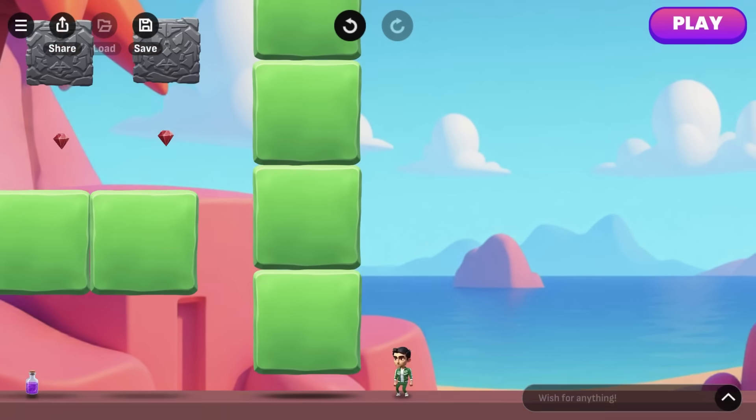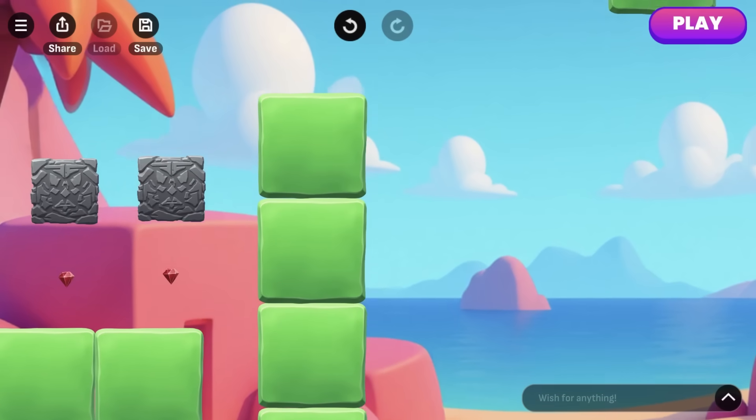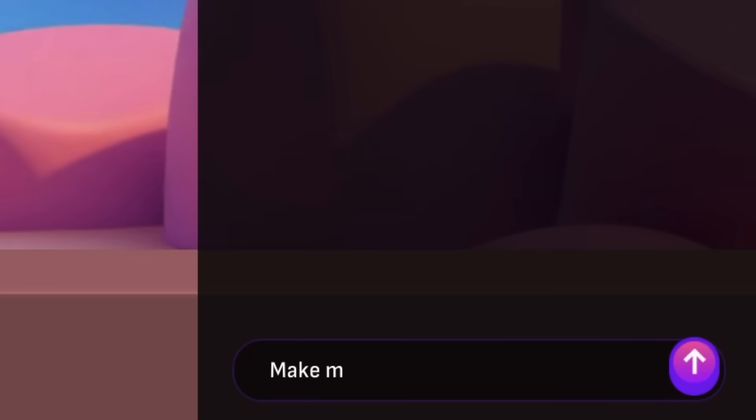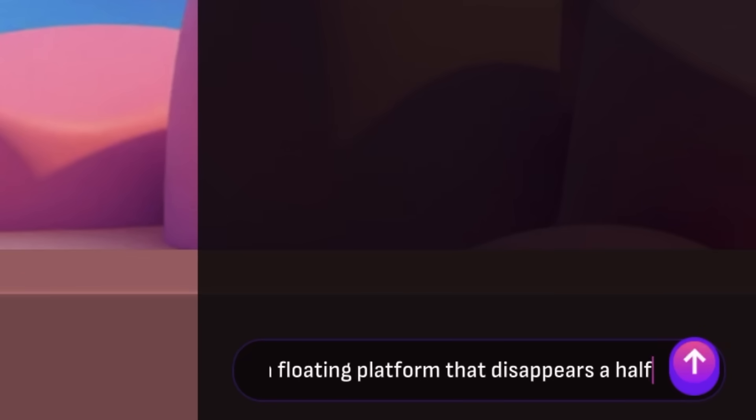Got lucky with the timing. Now we've got this huge wall the player has to climb somehow. Let's add a stretch of classic crumbling platforms. Make me a floating platform that disappears a half second after the player touches it, then reappears two seconds later.